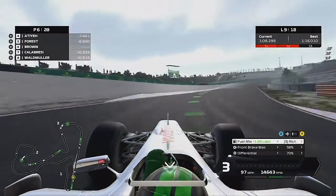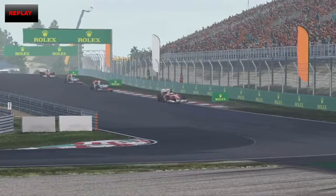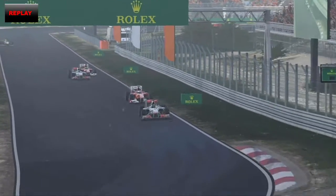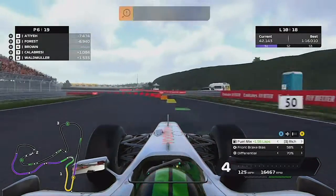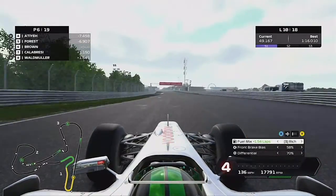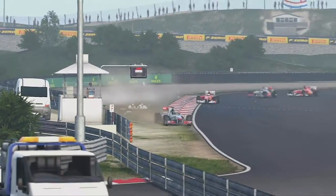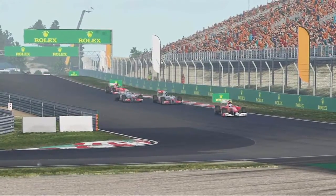We're up into P6 but we've lost a lot of time — seven seconds up the road is the next car of Foster. Watching the replay of the move: we got great traction out of the chicane and breezed past the Ferrari. We've found one second, someone is out of the race, it was a purple sector one as we come towards the end of sector two — we've found two and a half seconds. But we've taken a big chunk of curb, we're into the gravel, we've knocked out the DRS board, and the Ferrari gets us back. All that work to get past him, gone.